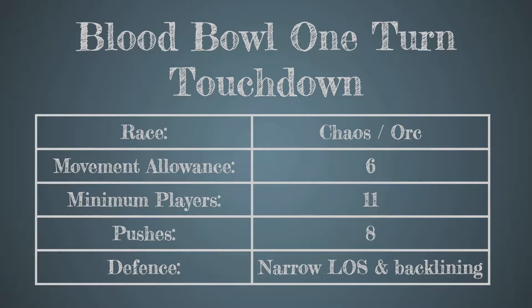This video is about doing a 1-turn touchdown in Blood Bowl using a chaos or orc team with a movement 6 player. In this example you need all 11 players, and it takes 8 chain pushes to push the player forwards the required 5 squares to be able to score the touchdown. The opponent has 3 players on the line of scrimmage in a narrow formation with the rest of the players near the backline.